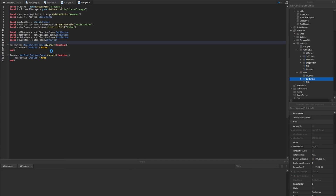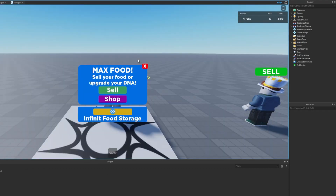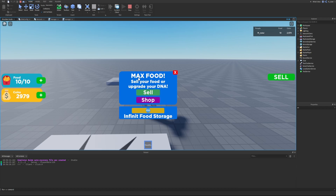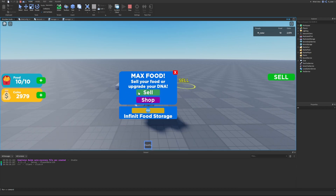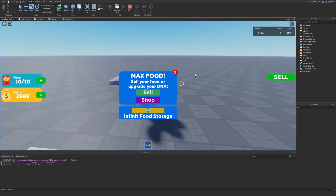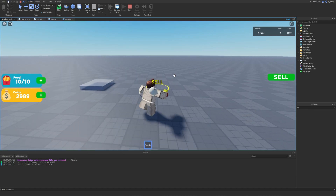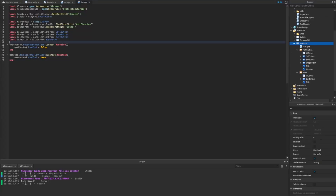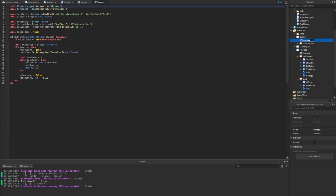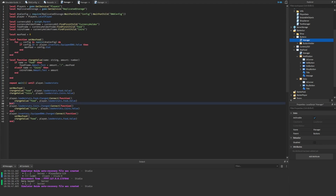Testing confirms the notification pops up when we hit max food and the exit closes it. For the sell button, we connect `sellButton.MouseButton1Click` - copying the teleport logic from the shop manager, we get the player's character and set their PrimaryPart CFrame to `workspace.ScriptableObjects.Cell.CFrame`, then set `maxFoodGUI.Enabled = false`. Testing: at max food the notification appears, clicking Sell teleports us to the sell location and closes the GUI.